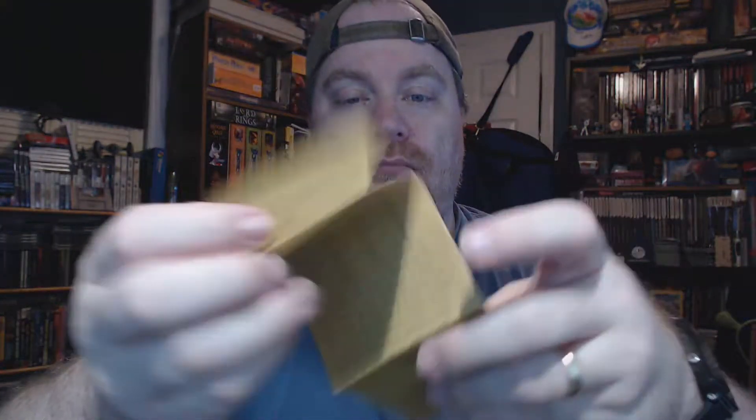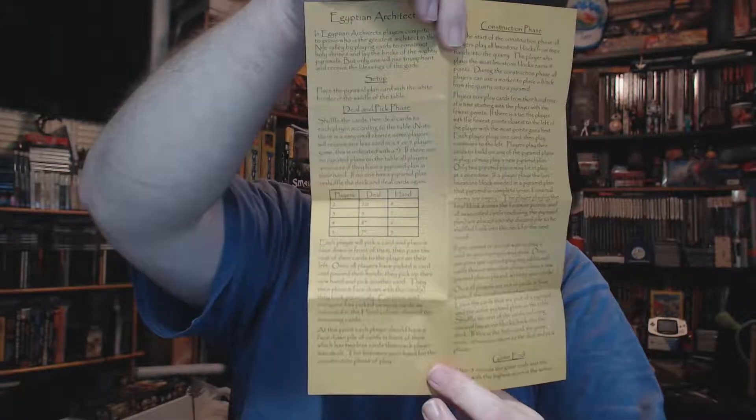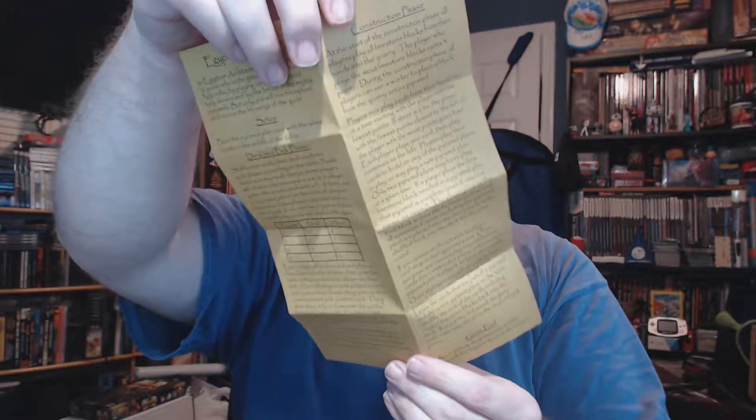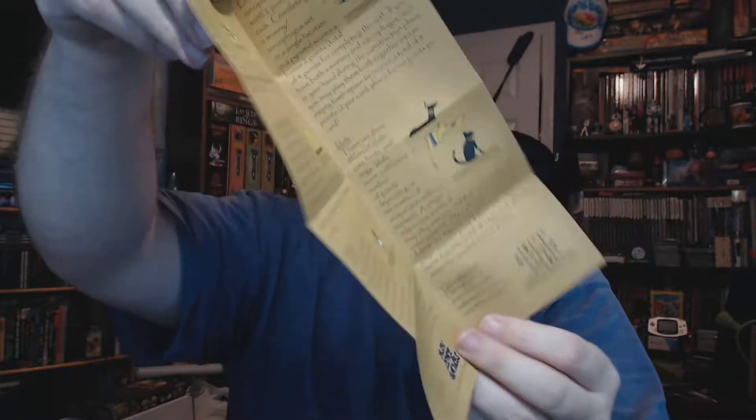Inside the box we have some cards and some rules. The rules are two pages front and back — they explain what everything is, how many players to deal for, how big the hand is, and all that. It also explains hieroglyphics cards: score the points indicated on the card when played, and you can see hieroglyphics with points shown on them.